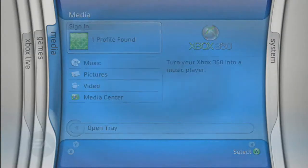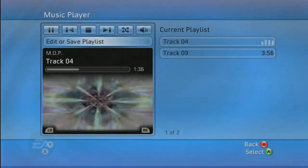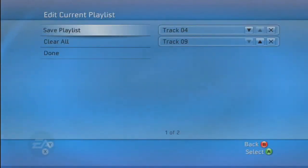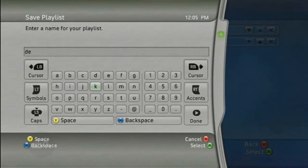To create a Def Jam Icon Saved playlist, go to the Xbox Dashboard, select Music in the Media Blade, and then select the Xbox 360 hard drive. Choose any songs that you want and add them to the current playlist. When you are done, select Save Playlist. Type in Def Jam Icon without the colon.